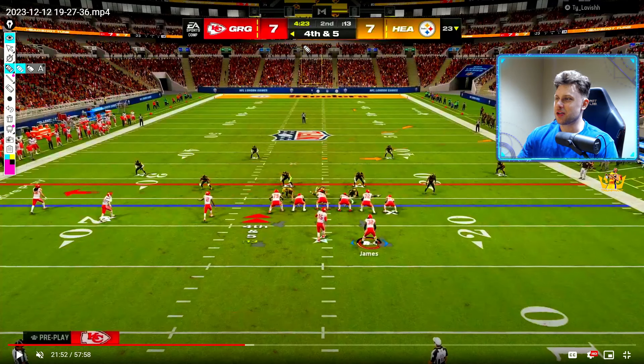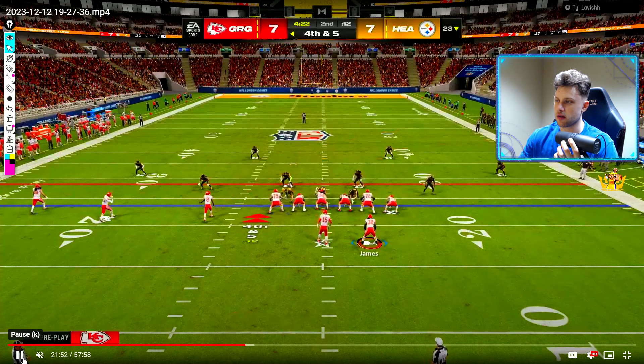Welcome back to another Madden Academy video. Here we are in fourth and five — Manu has the ball back, it is tied up, and this is high level Madden. We're in trips tight end, but we're actually going to motion this guy out and make it an empty set. He hasn't been doing this at all this drive, so it's perfect timing to go into the empty set right here on fourth and five.